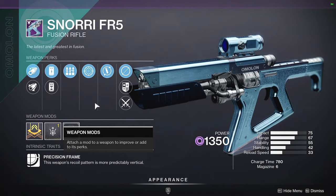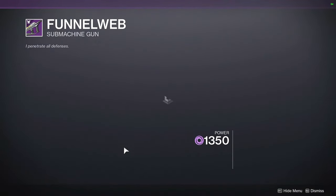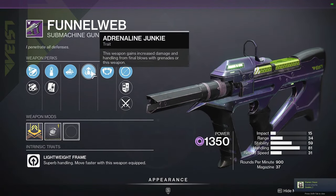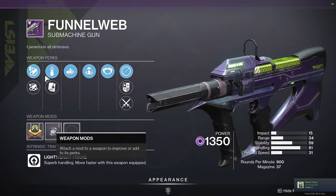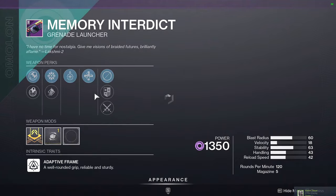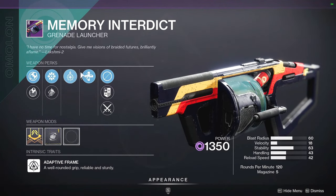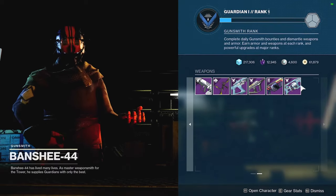The Snorri FR5 has Surplus and Frenzy - not a bad combination, with Accelerated Coils and Extended Barrel on a Range masterwork, though probably not the best. The Funnel Web has Auto-Loading and Adrenaline Junkie - I personally prefer Frenzy on this if you can get it. The Memory Interdict has Unrelenting and Underdog with spike grenades but no damage perks, so I'm not a big fan.